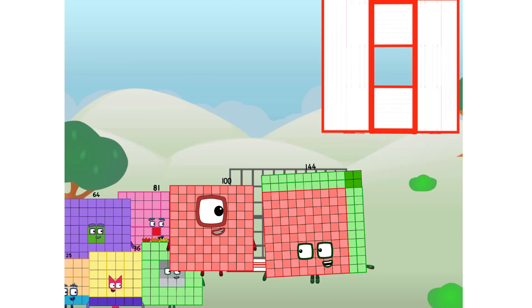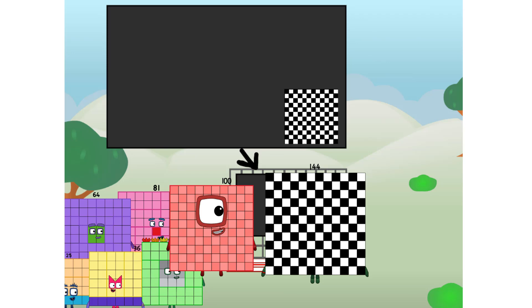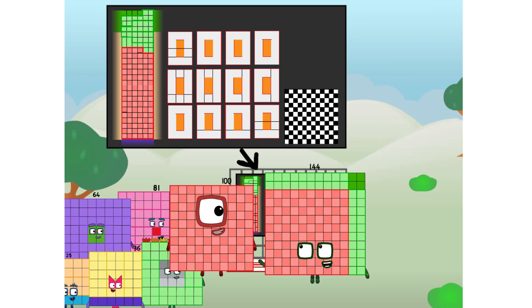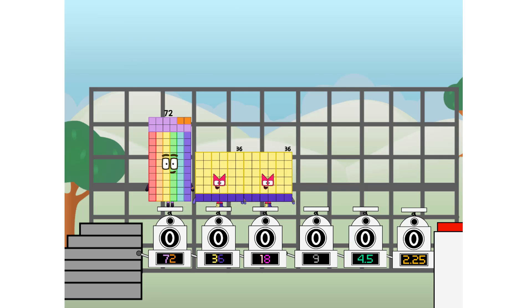There you are. This way. I've got so much to show you. I am 144, and I can be a strong square, a 12 by 12 chess board, a super rectangle, 12 super rectangles, or even a super cuboid. But today, I want to show you a little trick I call binary boosters — using the power of doubles to send any number flying. First, I split in two: 72, and 36, and 18, and 9, and 4 and a half, and 2 and a quarter, and one more to press the big red button.